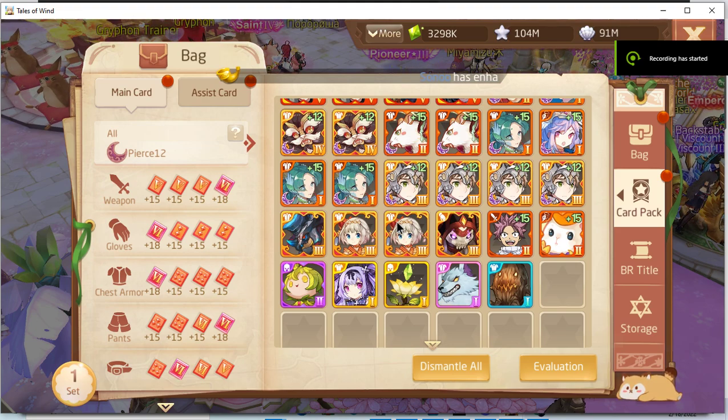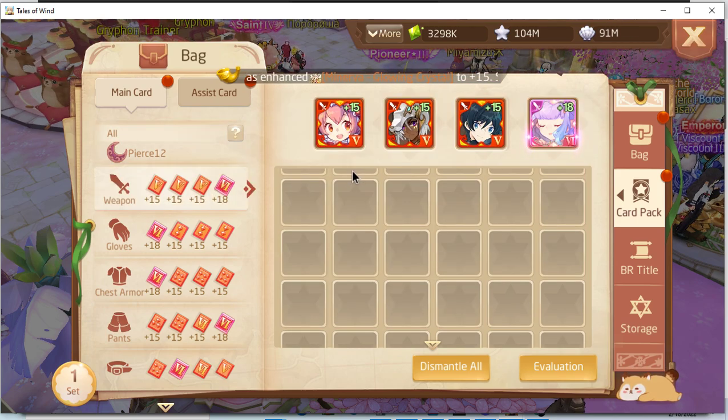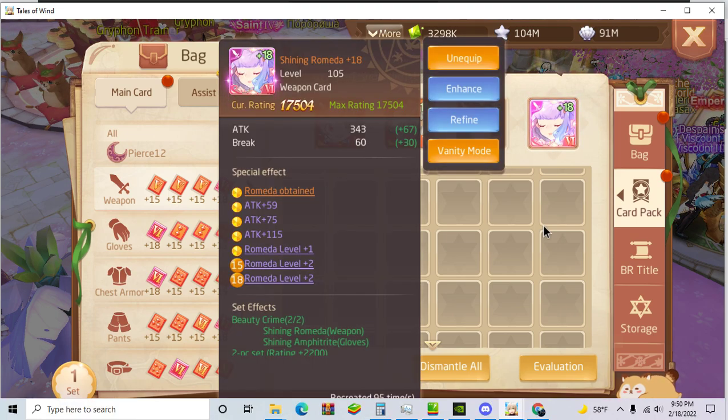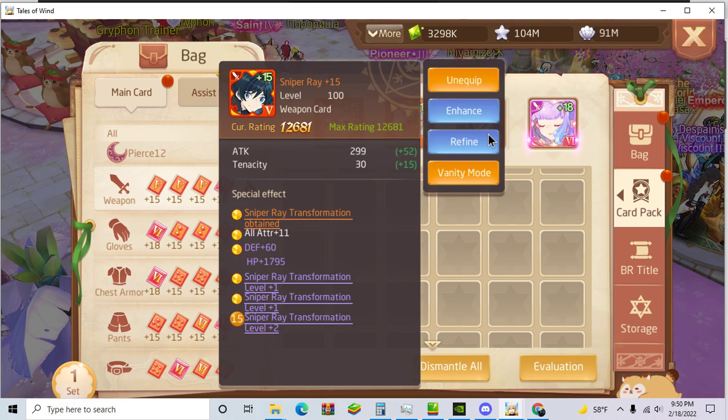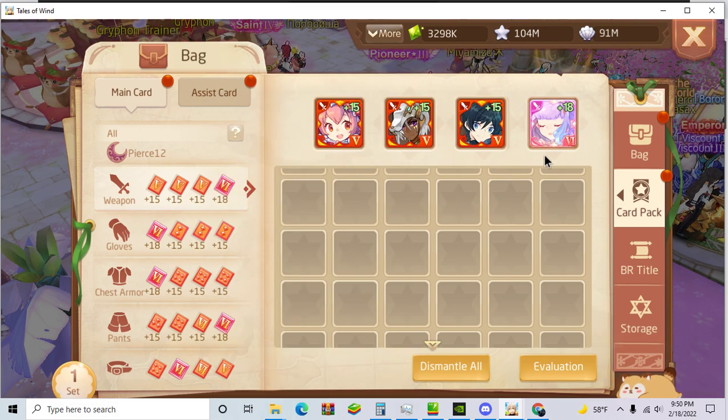Hi guys, today I'm going to talk about my Kensei card video. I am using Ramada on transformation, sniper, Anubis, and Cherry Lolly.